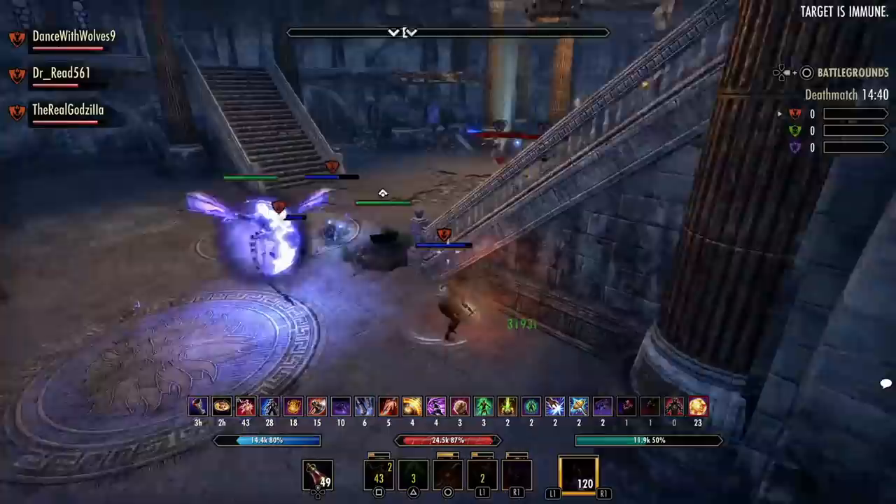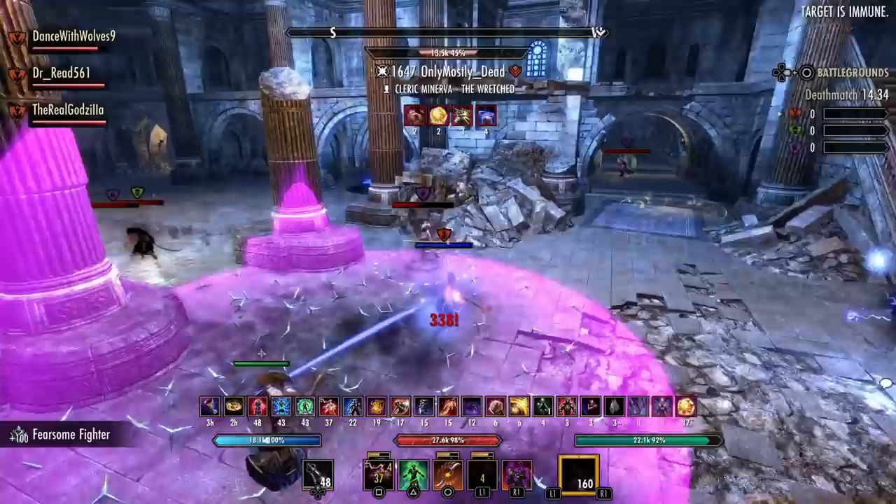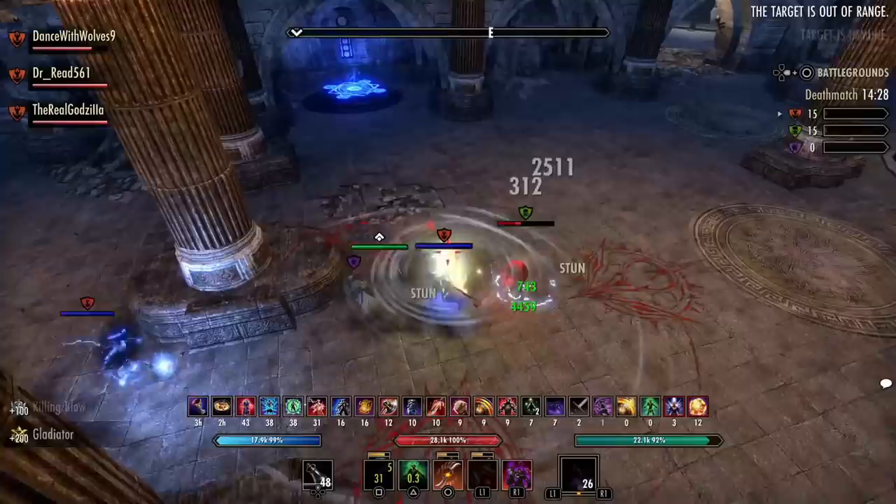They are just like a second string quarterback — nobody knows their name until the first string is hurt. Or, in ESO's case, the meta sets are nerfed and you need a backup ready to go. So I think it would be a good idea to at least be aware of these sets and have them in the back of your mind.